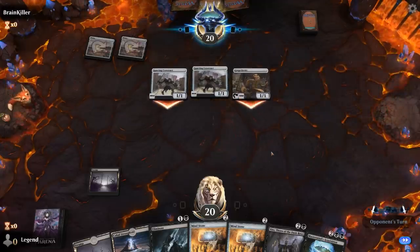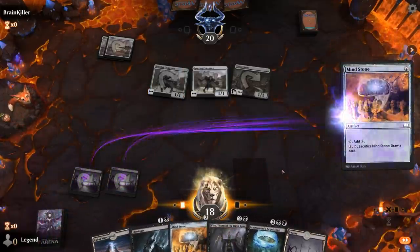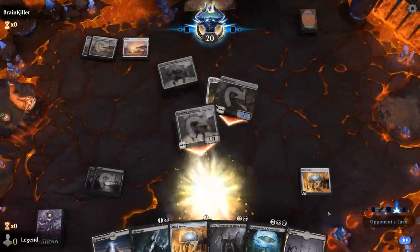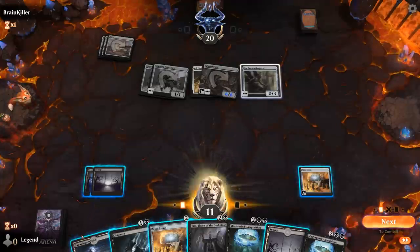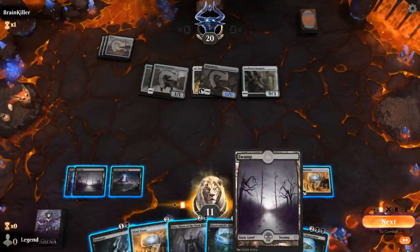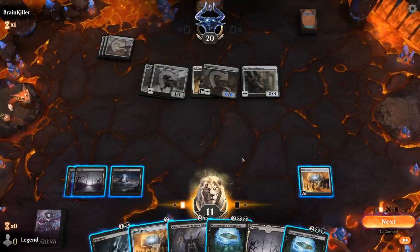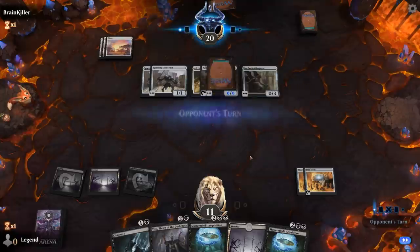Lots of 1-drops — I would not say no to a Cry of the Carnarium or an Extinction Event. All That Glitters, so that's going to be our Eliminate target. I could Acquisition for Extinction Event here. I'll play Stronghold and keep a Swamp for potential Dread Presence. Although if I don't kill the creature, there's a chance I die to another All That Glitters, which is probably not a risk I'm willing to take. So we'll just play another Mind Stone and pass with Eliminate available.